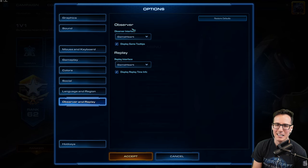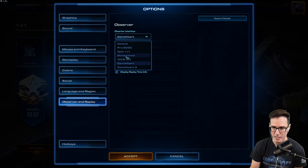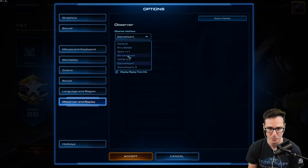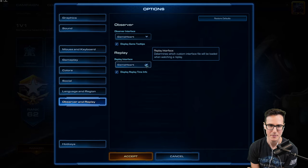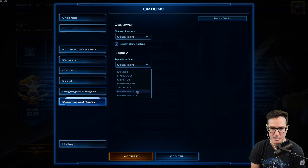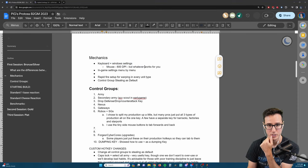For the observer interface, I use the Game Heart observer interface - just google 'Game Heart' to download it. There are different interfaces available. The streamlined one I have mimics a Brood War interface showing no information. The default interface isn't too bad, it just doesn't show as much information on screen, but it's fine. Alright, so we've gone through keyboard and Windows settings and in-game settings menu by menu. Next up is rapid fire setup for warping in every unit type.